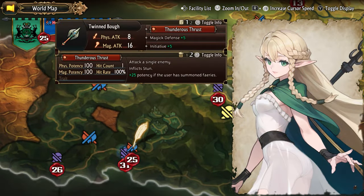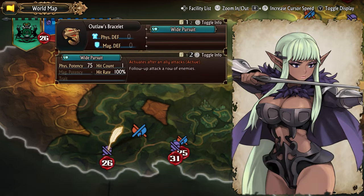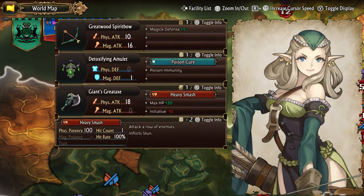Eltholinda is a level 20 unique elven sybil that uses spears and can equip caster accessories. Once her main quest is finished, you can recruit the next two characters: Rylanor, a level 20 promoted elven fencer, and Galadmir, a level 21 promoted elven archer. These are all the early recruits in Elheim.